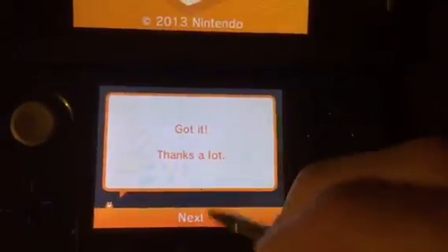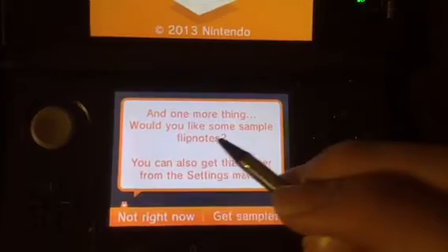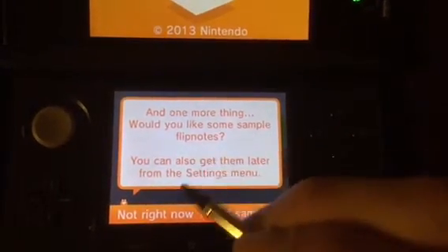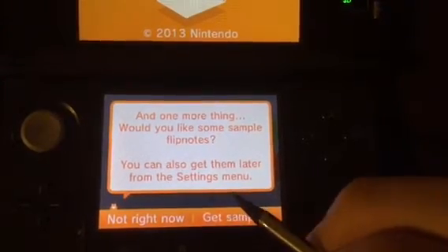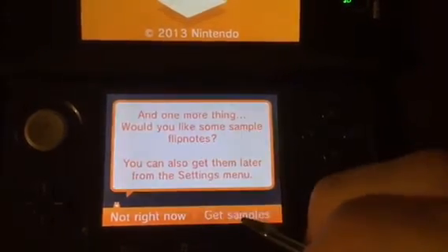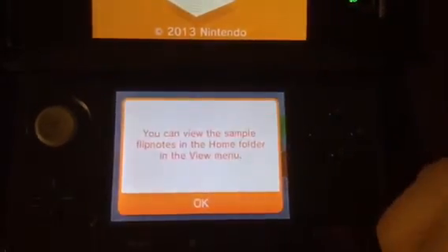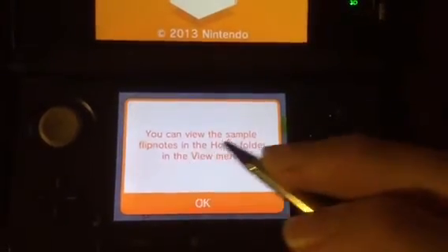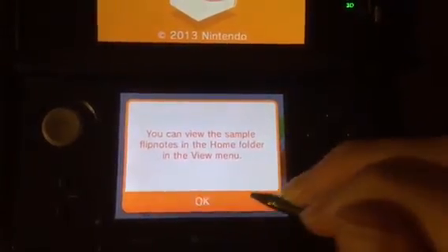Now what? One more thing — would you like some samples of flip notes? You can also get them later. You can review the sample flip notes in the home folder in the Review menu.